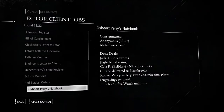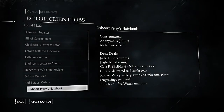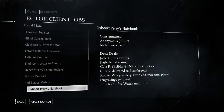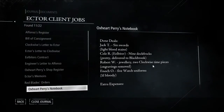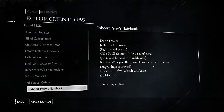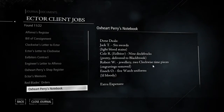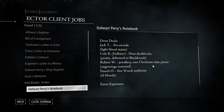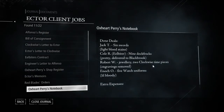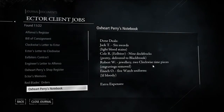A notebook, huh? This still looks like consignments. Anonymous Lifter — a metal voice box — done deals. This is Jack T., had six swords with light bloodstains. Cole R., an eel biter — had nine dock frocks, delivered to Blackbrook. Robert W., jewelry — two clockwise timepieces, engravings removed.